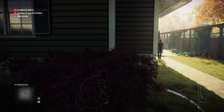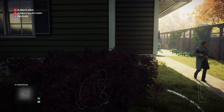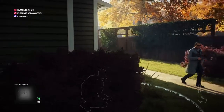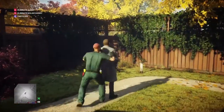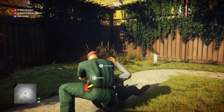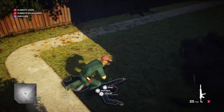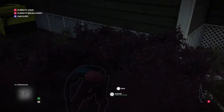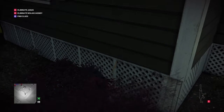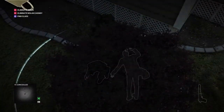We wait for the patrolling guard to come back. He'll make his way down the path to the very end and stop, and when he does we can sneak up behind him, render him unconscious, grab the gun he drops, take his body and hide it in the bush, then drop his gun and take his outfit.